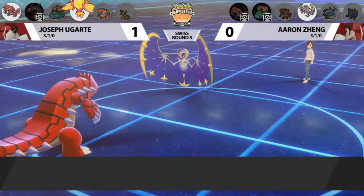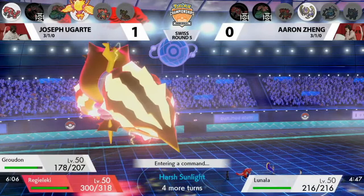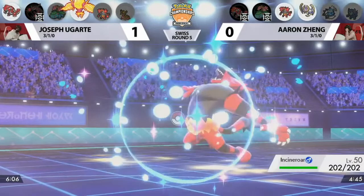Not allowing Lunala to start snowballing is going to be absolutely huge. What's also really big about this Parting Shot is the reposition coming out — because that Meteor Beam would have done a lot of damage into this Incineroar. Instead, Groudon taking the hit and doing pebble's worth of damage.